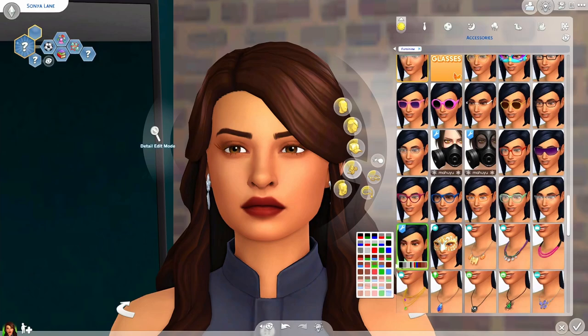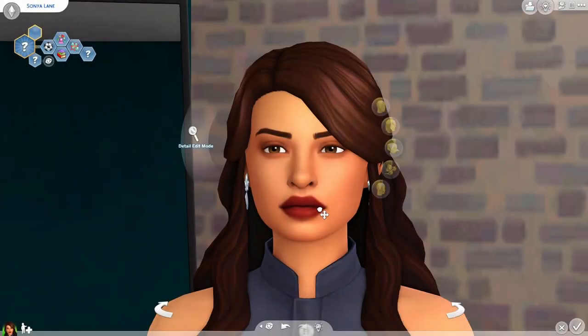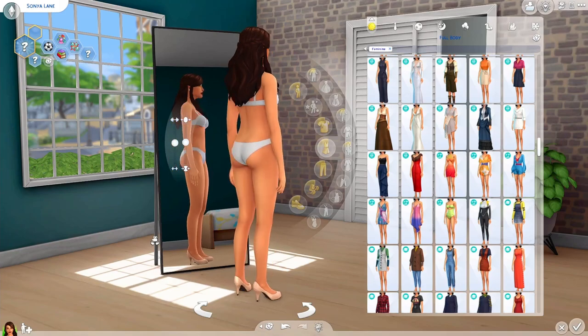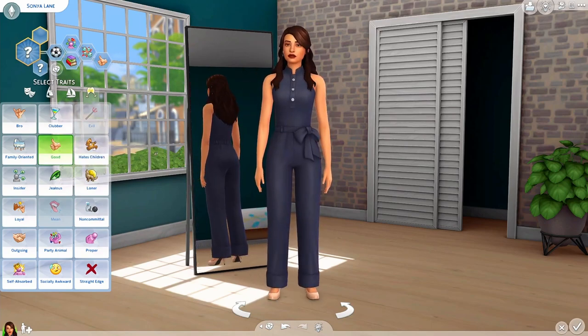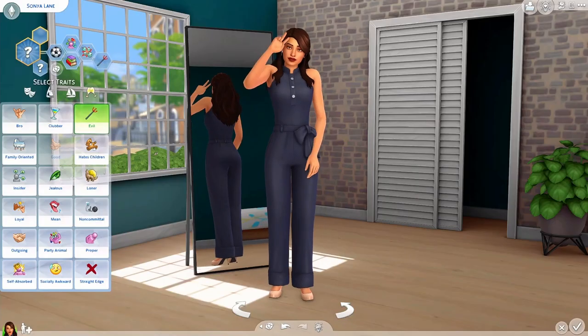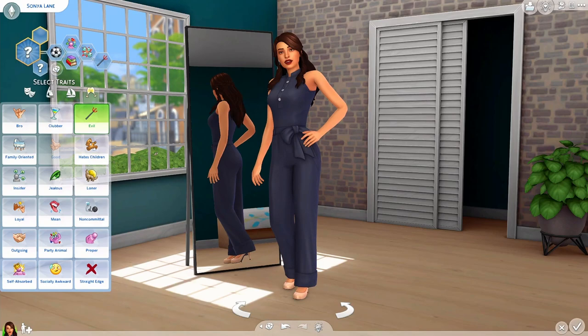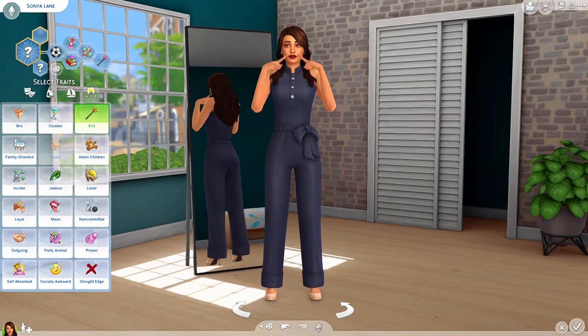My go-to eyelash recommendations are the MM Sims Maxis Match eyelashes — they look really natural and blend well with the game style. If you want more CAS custom content recommendations I'm making a video next week with all my recommendations for skins, eyes, and everything like that, so subscribe so you don't miss it. If you're unsure about how to download mods and CC, I also have a quick 60-second tutorial. Everything is linked in the description on my blog — thanks so much for watching, I'll see you next time!